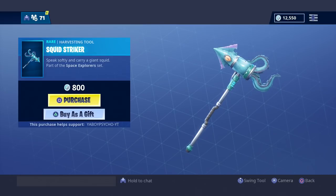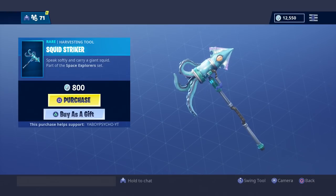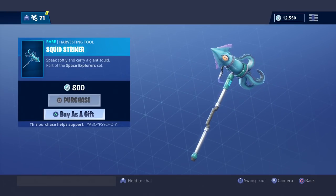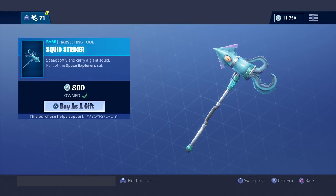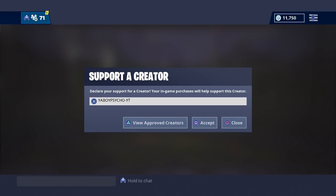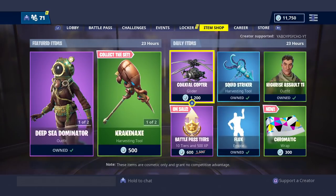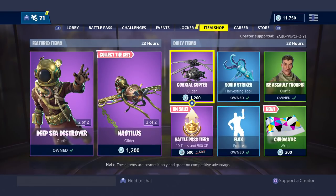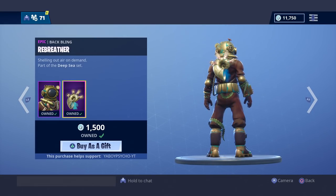I am going to purchase the Squid Striker, and that's thanks to everyone that's been using my creator code lately. Normally I don't buy pickaxes, but this time around thanks to your support I'm able to pick this one up. I'd really appreciate it if you use code 'your boy psycho-guati' to support future showcase videos — small things like that help with the showcases. Now I'm gonna jump right into the showcase of the Deep Sea Destroyer, let's get it!